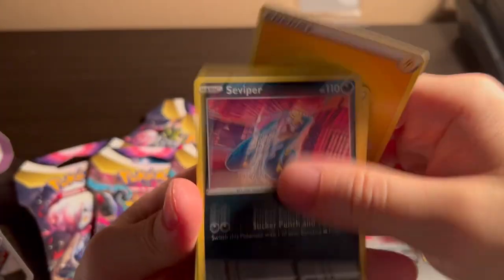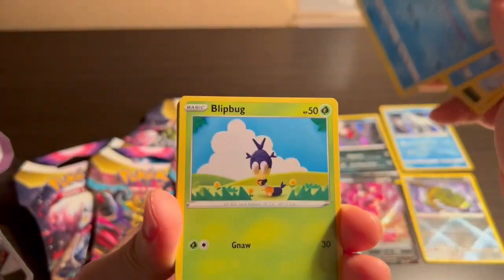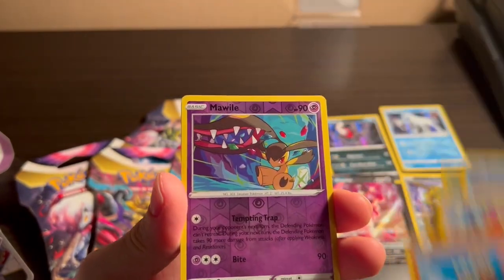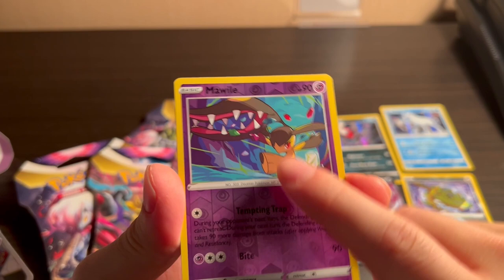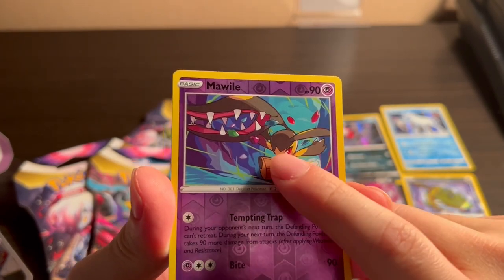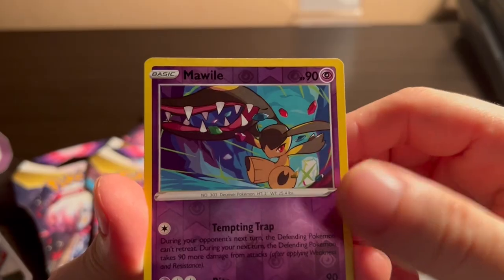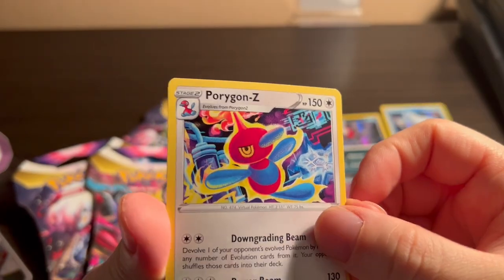Code. There's someone screaming in the hallway — that got me a little bit shook. Ducklett, Porygon, Binacle. Mawile reverse — this is a new art, I think this is a new card for me, I don't have this one. Is this the mouth or the hair? Come on. The eyes are here — kind of weird. And a non-holo Porygon Z.